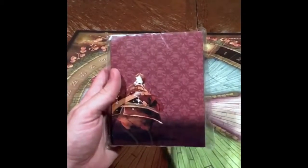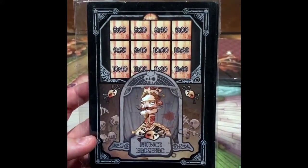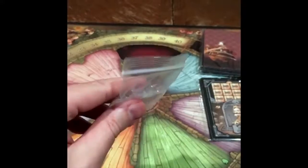Looks like these are some player screens. This is the Prince card — you're going to want to be in the same room as him. And some standees.